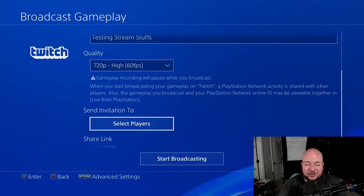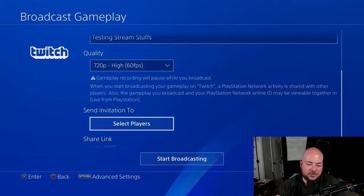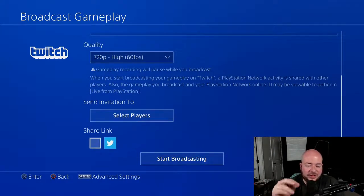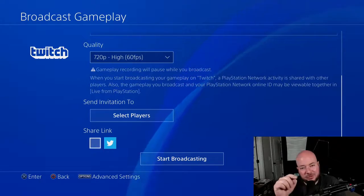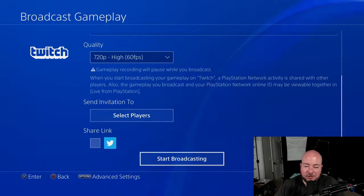You can send an invitation to certain people on your PlayStation — your PlayStation friends — with a link to go watch your Twitch stream from their PlayStation. Also, if you have other accounts linked on your PlayStation like Facebook or Twitter, you can check that box and it'll automatically send a tweet or a post to Facebook letting people know you're live, with a link to the live stream. And then after that, you're just going to start broadcasting.